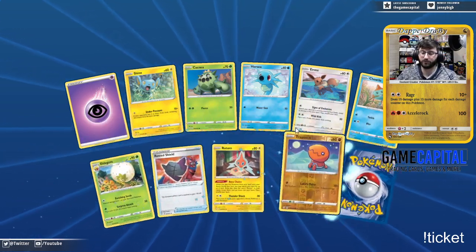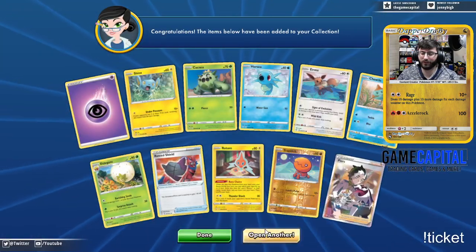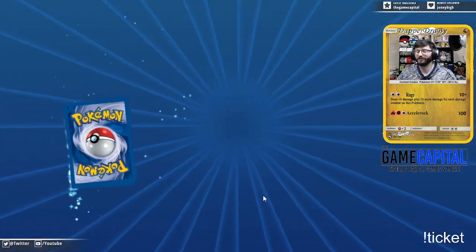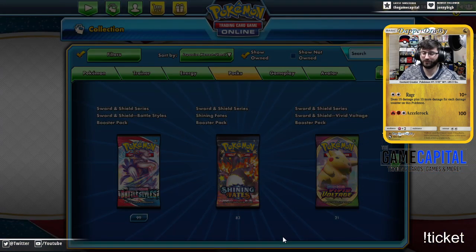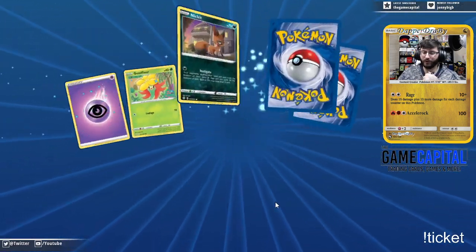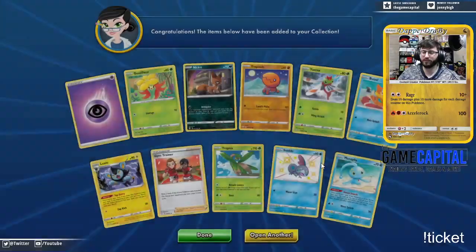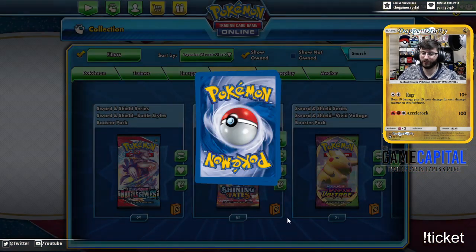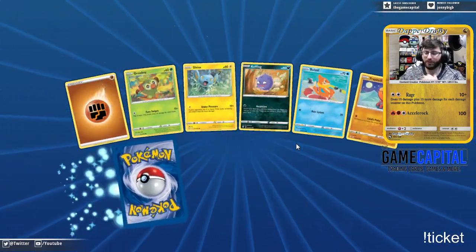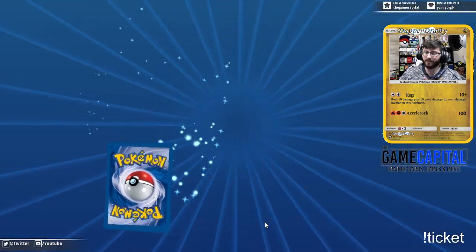Ditto VMAX — shiny is also your Pokémon table. There we go — a Piers full art! That is a nice Piers to get. It's so cool to see the Linoone get some love there. Imagine if it was a shiny Linoone — like that was the Shiny Vault pull. How much would that have been sought after? Sableye — this is fair, I will actually use this one. There's a deck I was playing the other day that plays Sableye.